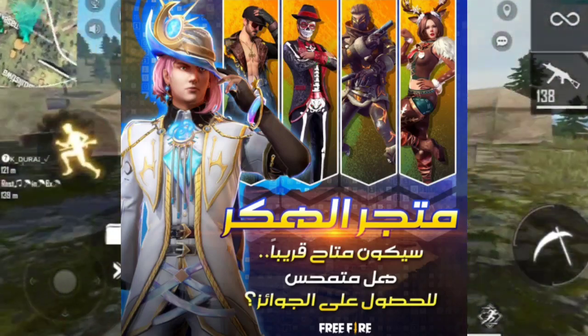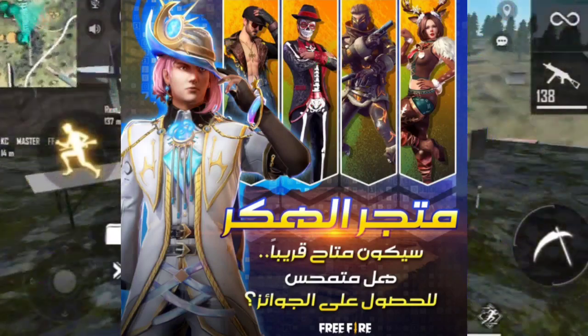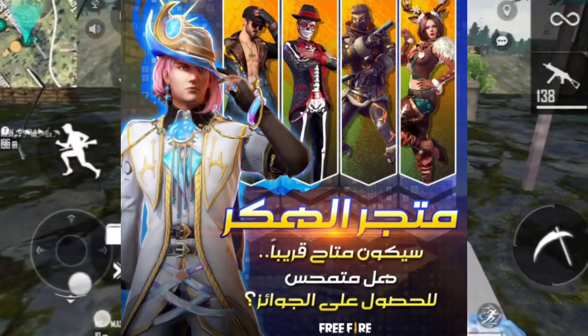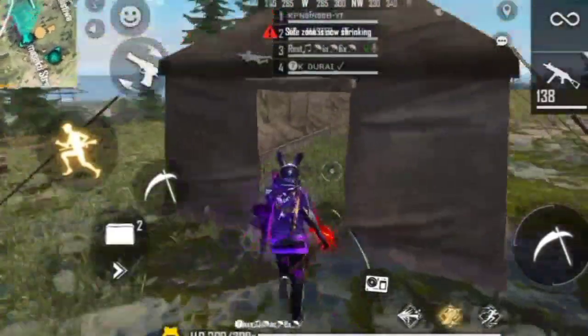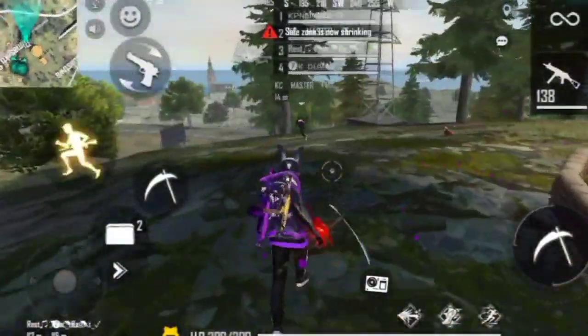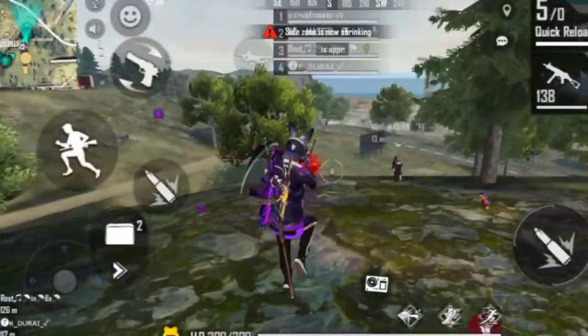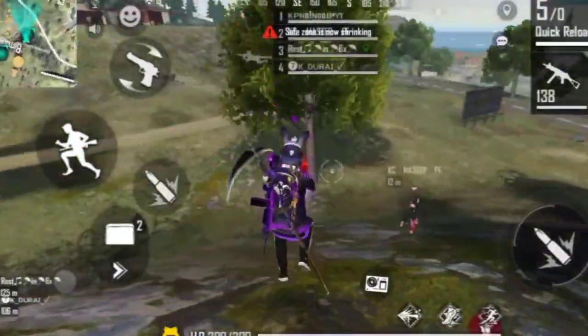You will get a new diamond rider, you will get a new hacker store. This is a nice dress — if you have a diamond, you will have a nice dress. This is a video, please like, share and comment. Please like and share. Bye!